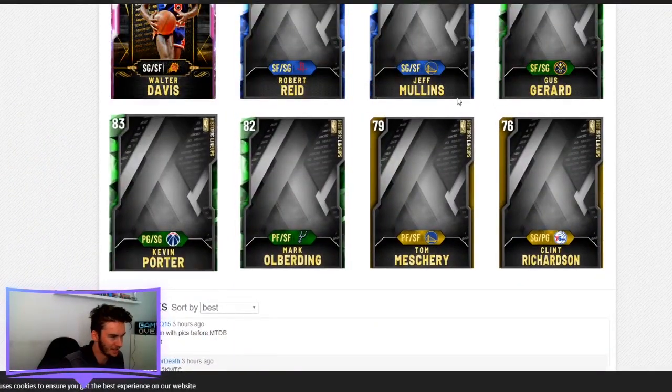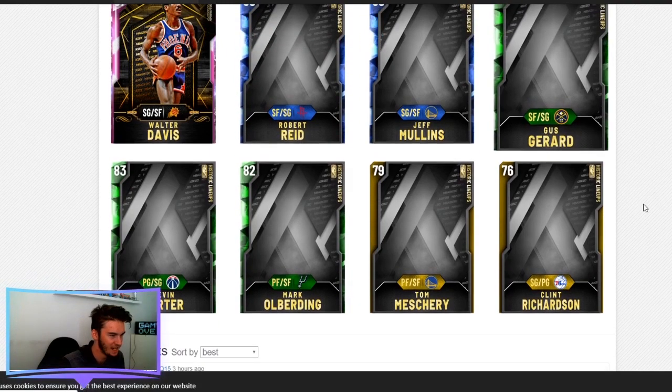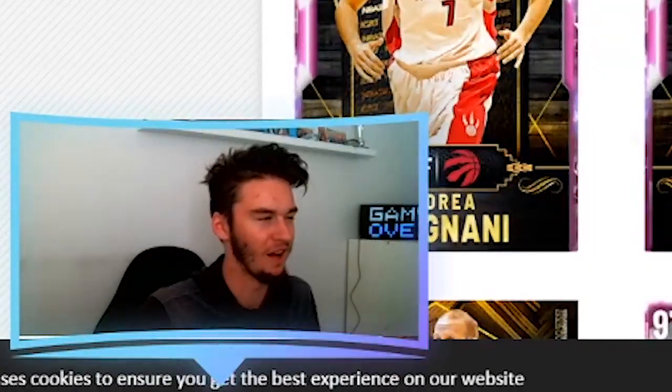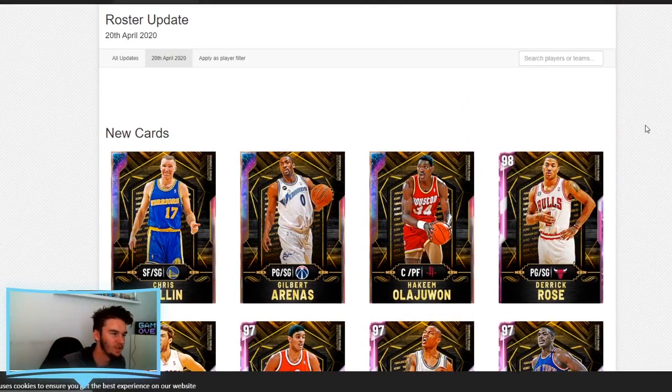We've got all these new pink diamond cards that we're getting as rewards for grinding out the game. We've also got a bunch of CPU players — Robert Reed, Gus Gerrard, Kevin Porter — the usuals that we all know and love. But we are going to go through all the pink diamond ones first, then the reward ones afterwards, and then I'm going to tell you what my plan is, so you guys have an idea as to what I'm going to do.